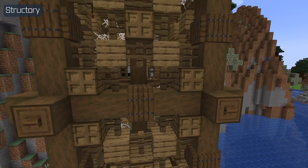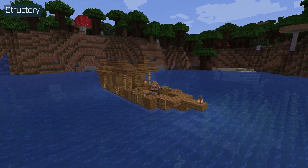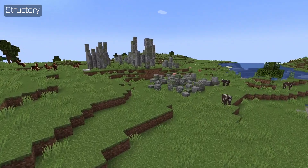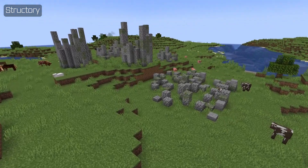Visit the Fire Tower with its intricate design, or the boat with some passengers in sight. Or maybe you want to explore ruins of a long-lost civilization — then look no further than the Mangrove, Northern, or Taiga ruins to understand the ancient history of this land. More and more updates are planned, so don't forget to sporadically take a look at Structury.